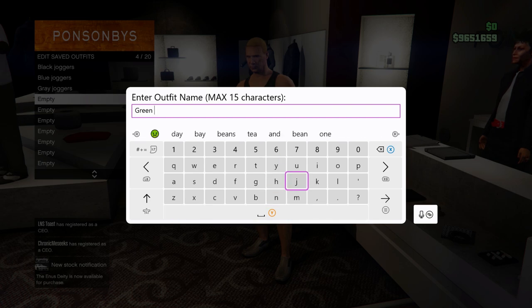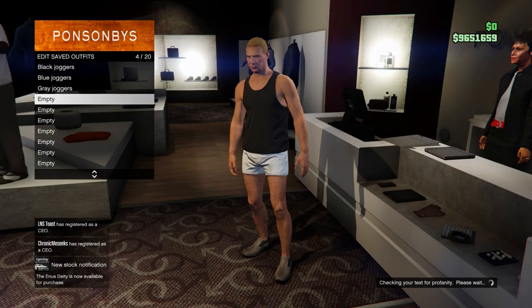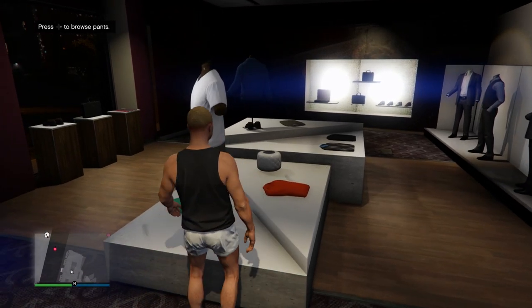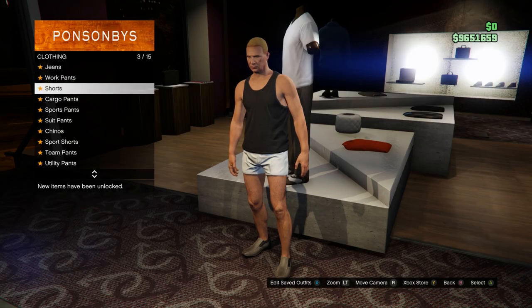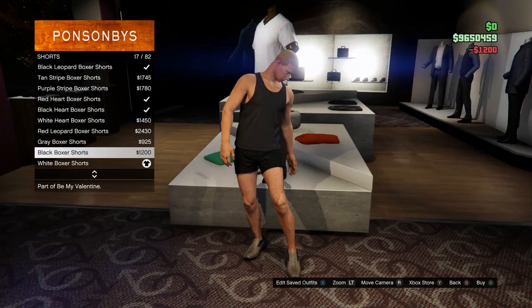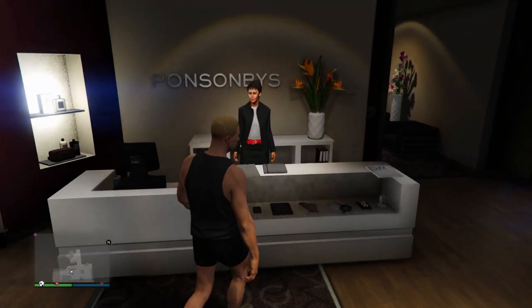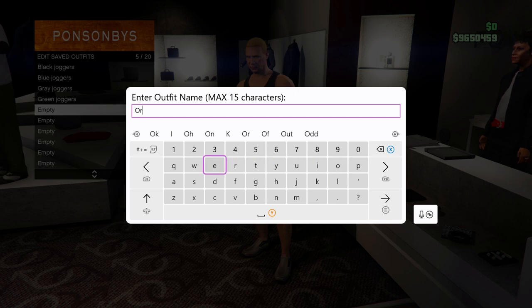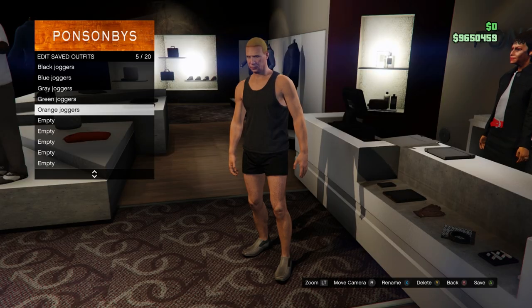These next ones are going to be for the orange joggers. Come to the pants again, go to your shorts, and buy the black boxer shorts. Those are going to be for the orange joggers. Once you buy them, come save the outfit.